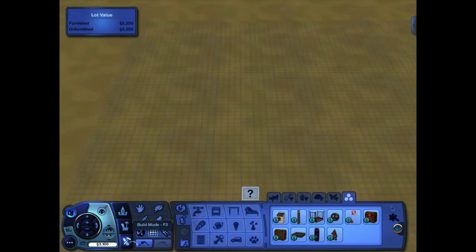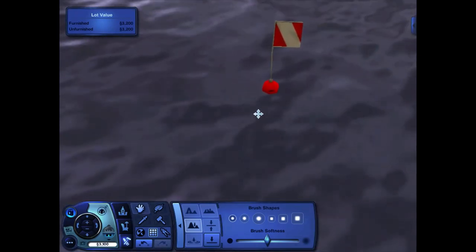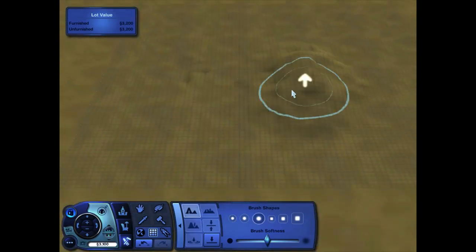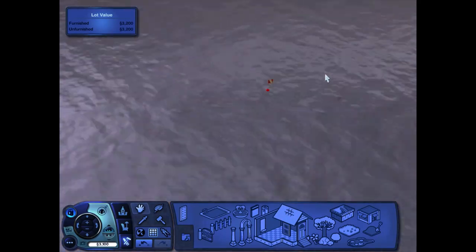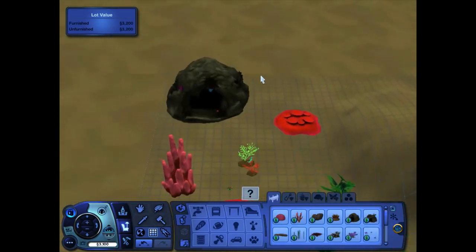Find exactly where the buoy is and lower the terrain there at the bottom of the water. Go back up to the buoy and check if it's halfway under the surface — like halfway in the water. If it is, you're good to go.